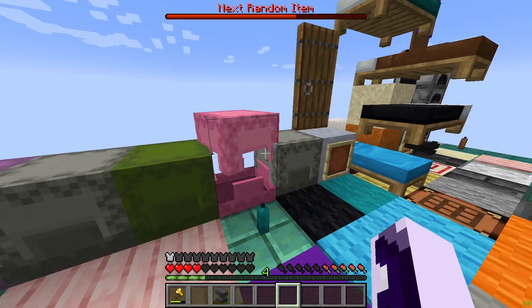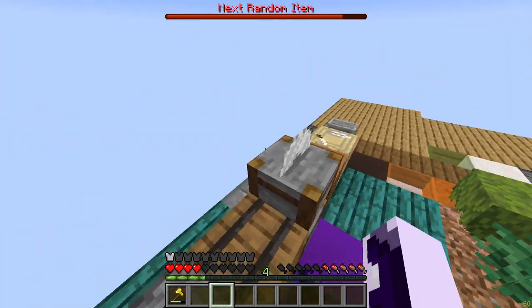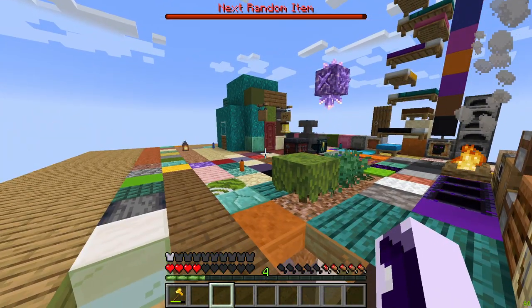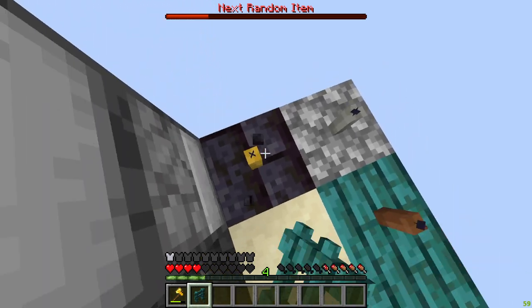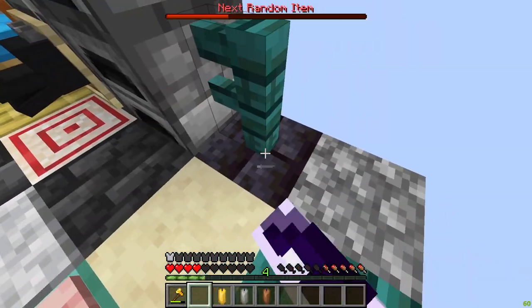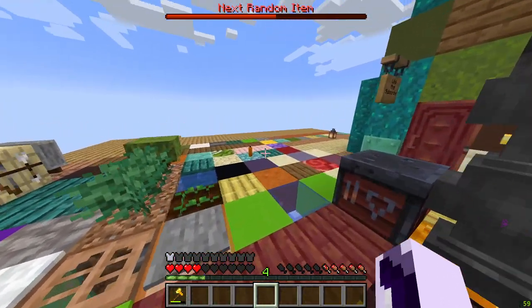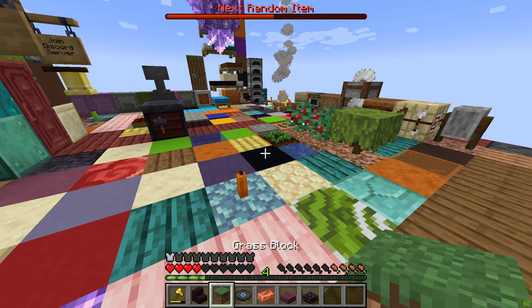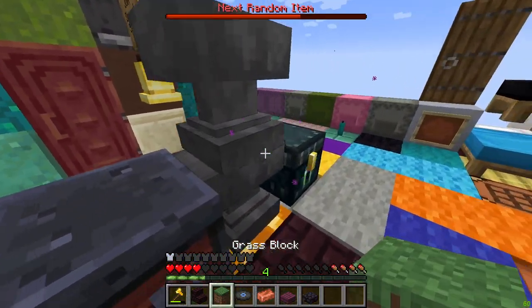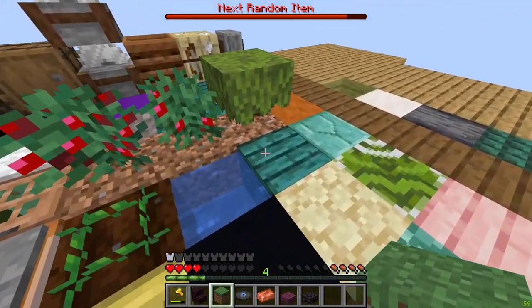I'll just AFK again because I don't want you guys watching me do absolutely nothing. I'll do something in real life meanwhile and I'll see you in a few minutes. I hope we get lucky. Alright guys, I just came back and I can't believe my eyes — we got another grass block! My luck has gone up again today and I don't know why. I mean, I don't complain — I'm very happy!